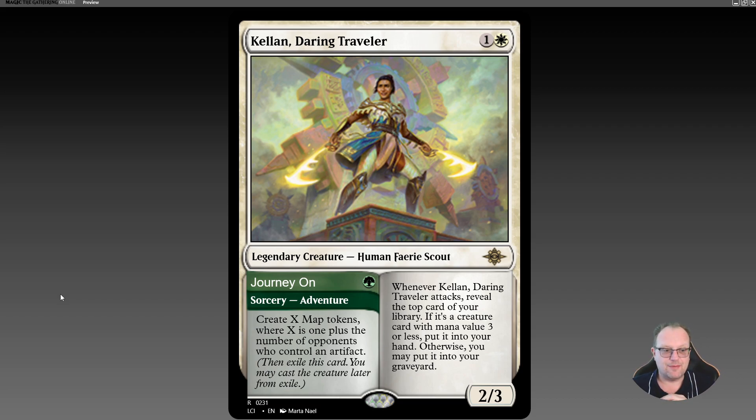Kellen has a very interesting second ability on the creature side. When you attack with Kellen, you look at the top card of your library. If it's a creature with mana value three or less, you get to put it in hand. Otherwise, you may put it in your graveyard — you don't have to, it's optional.